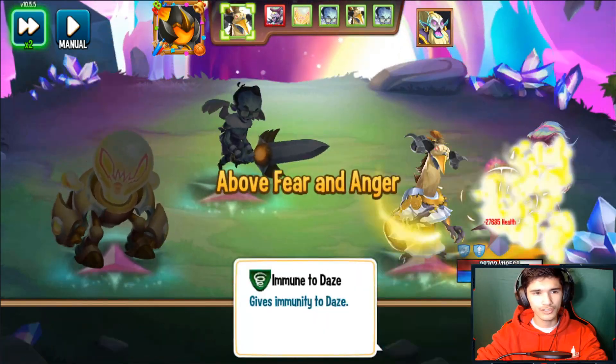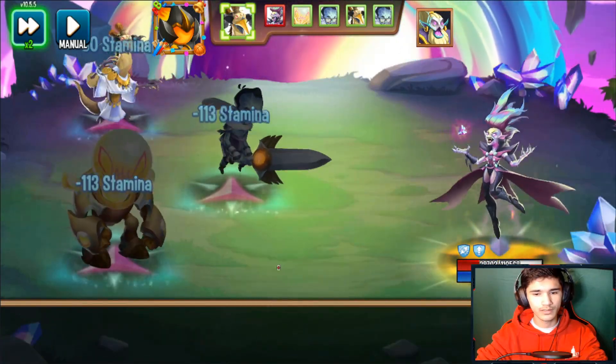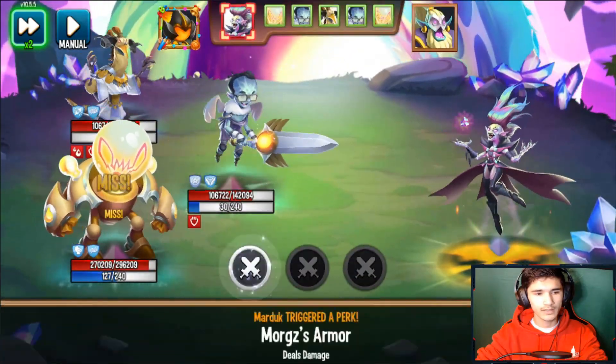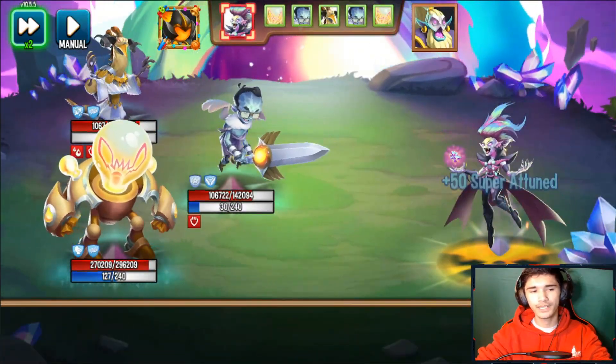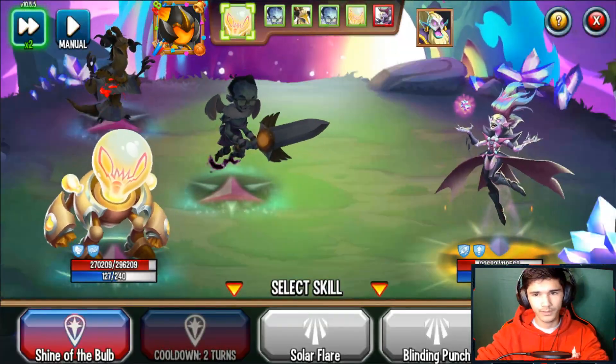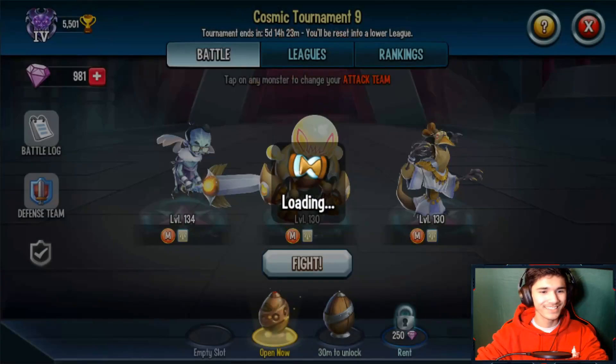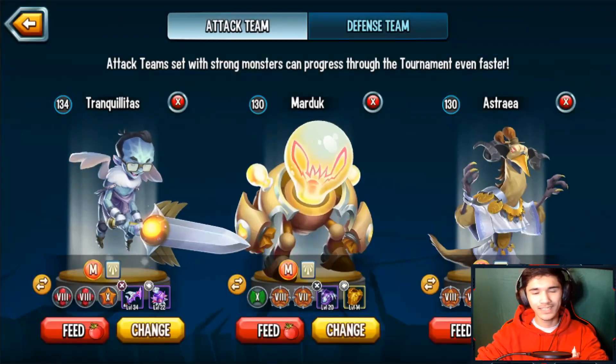Sudden daze — I'll do this just for fun. Bleeding blocked — okay, the bleeding was blocked because of his trait, not because Moon Mink applied something. Anyway, that was rank three. We're gonna quickly get it to rank four and then rank five for anyone interested in going that far.